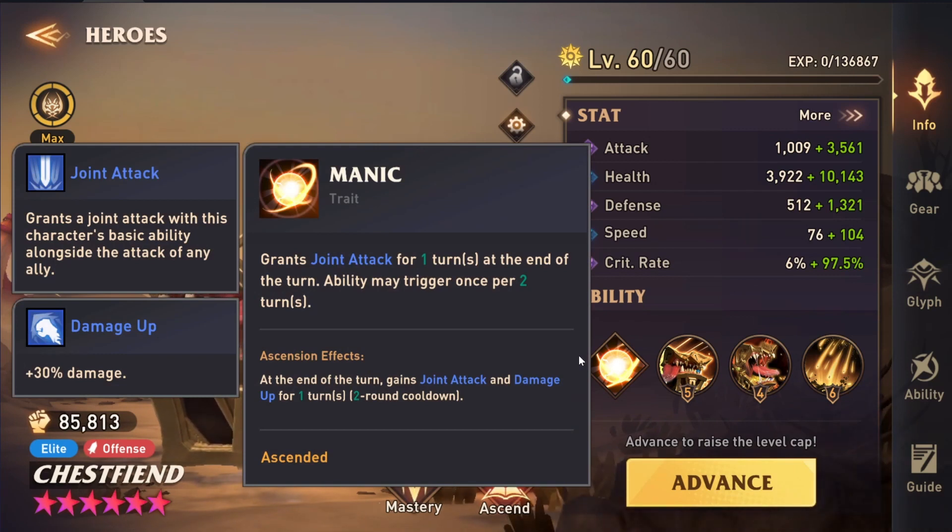So let's just talk about him a little bit. He has this manic trait which grants himself a joint attack, which is kind of cool. Not a lot of characters have this in the game — you got Opal, Fahim, Morgan, who is another new dark epic which I'll make a video on in the future, just because I don't like to showcase people unless they're fully booked. But if he's ascended, he actually grants himself damage up. He can be a pretty decent damage dealer for faction challenges where you can build him slow speed. I've got two different builds to show you here.